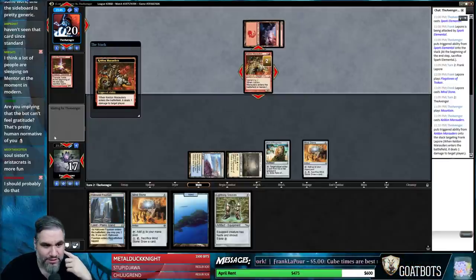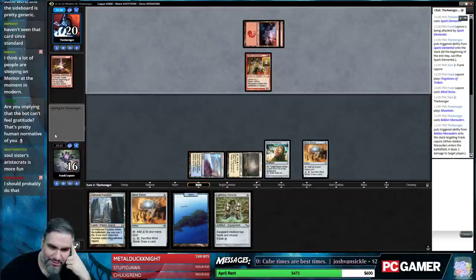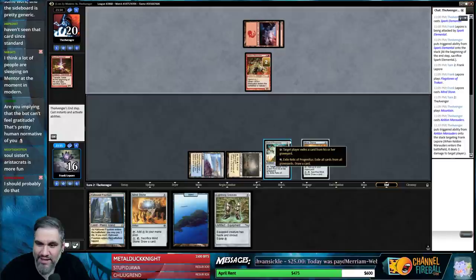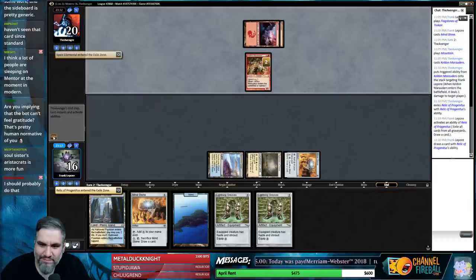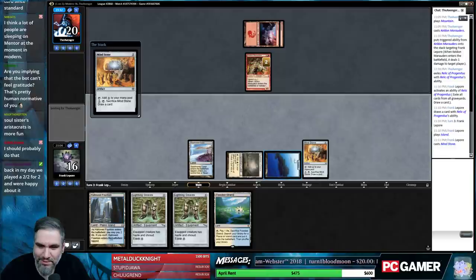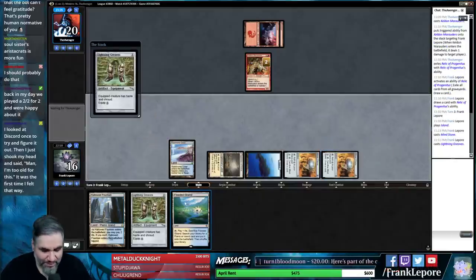We're going back old school with Spark Elementals and Keldon Marauders here. Back in my day we had to attack with a 3/3 that didn't have Haste in order to deal five damage. I was implying the bot can't feel human gratitude. I will be the reason that Skynet happens, I guess. Oh my god, all these Greaves — I'm basically grieving for these matchups, if you know what I mean. Probably should have just played Hallowed Fountain, Flooded Strand. I don't care though.